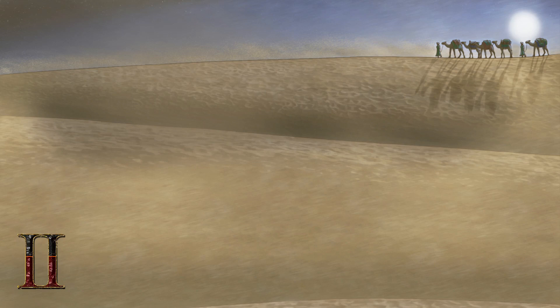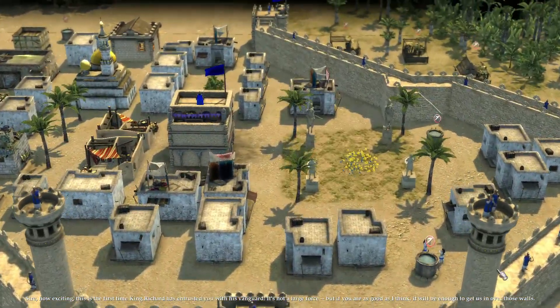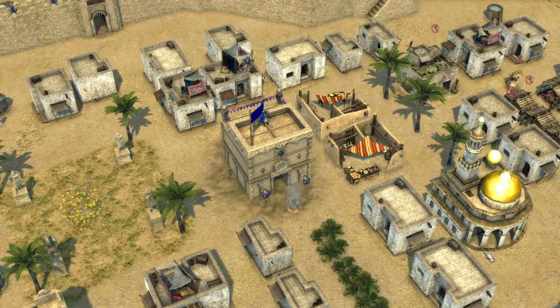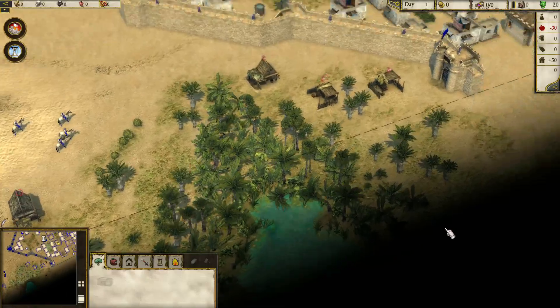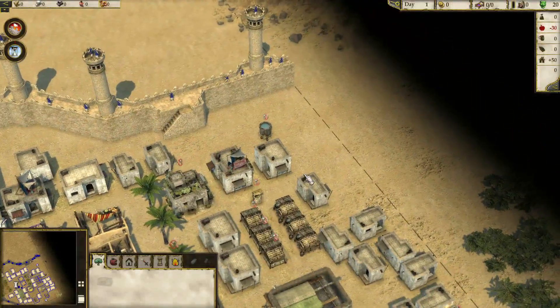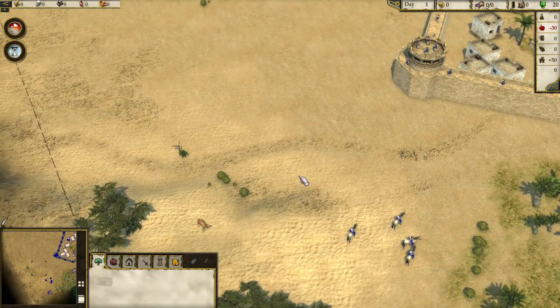Let's begin. Normal difficulty, of course — we are a little bit experienced in this manner, to be honest. The NPC says: 'Sire, how exciting, this is the first time King Richard has entrusted you with his vanguard. It's not a large force, but if you're as good as I think, it will be enough to get us in over those walls.' So, this is the city. What is the water port? I think this is the water port, it's kind of weird.